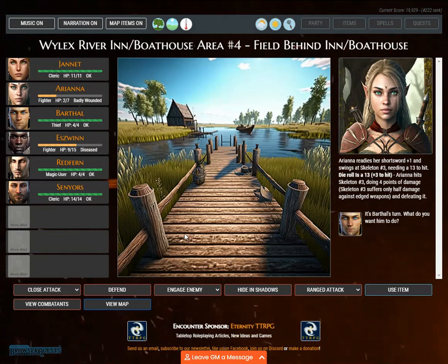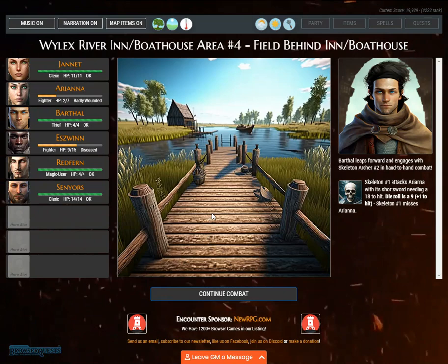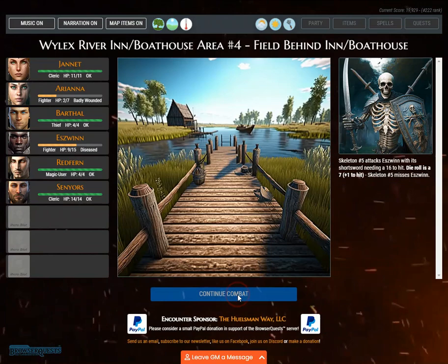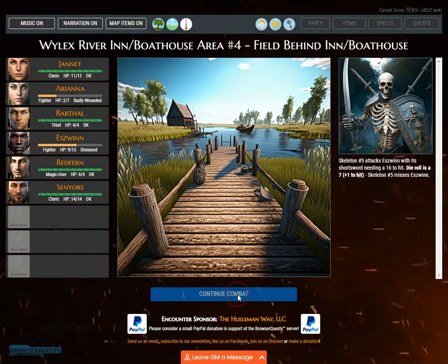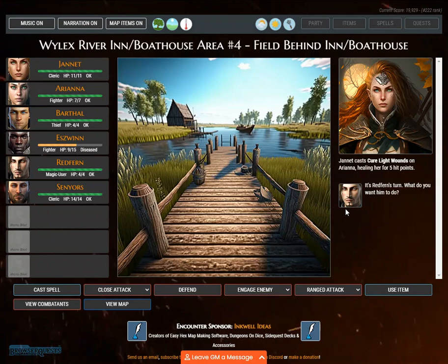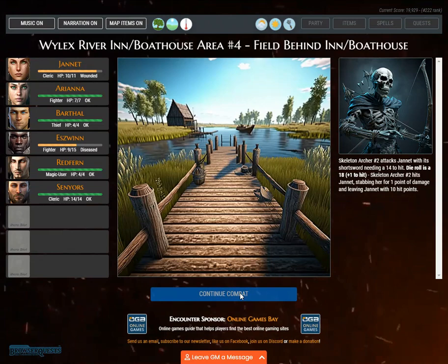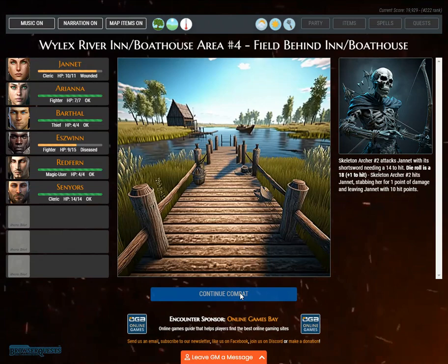It's Ariana's turn. Ariana readies her short sword +1 and swings at skeleton number 3, needing a 13 — die roll is 13, plus 3. Barthol leaps forward and engages skeleton archer number 2 in hand-to-hand combat. Skeleton number 5 attacks Eswin. It's Janet's turn. Jeanette casts Cure Light Wounds on Ariana, healing her for 5 hit points. Redfern leaps forward and engages skeleton archer number 1. Skeleton archer number 2 attacks Janet. Zombie number 2 attacks Janet.